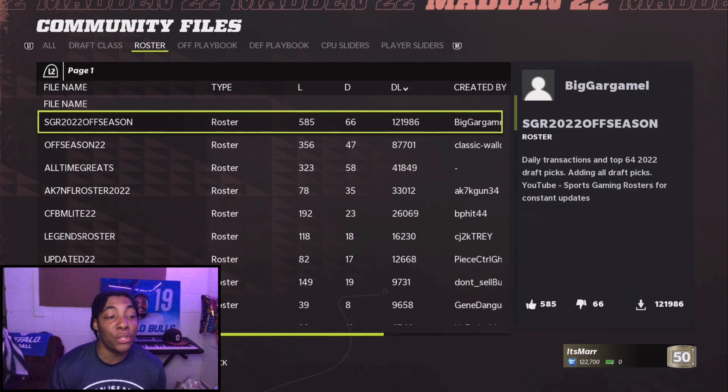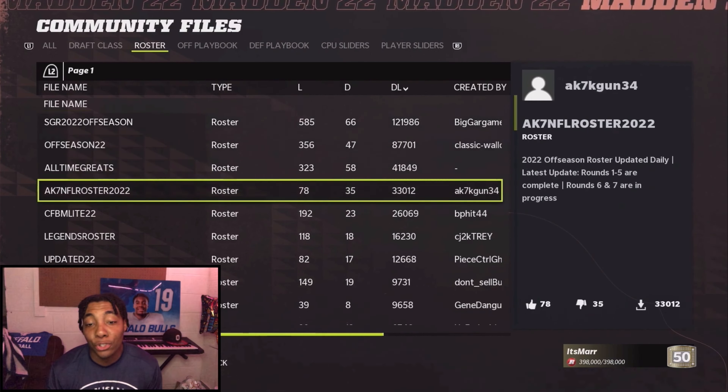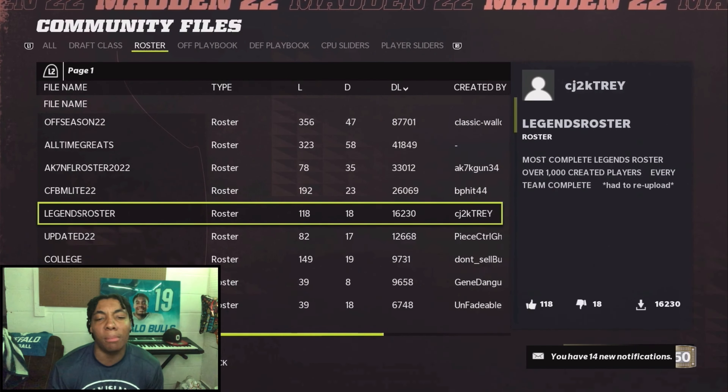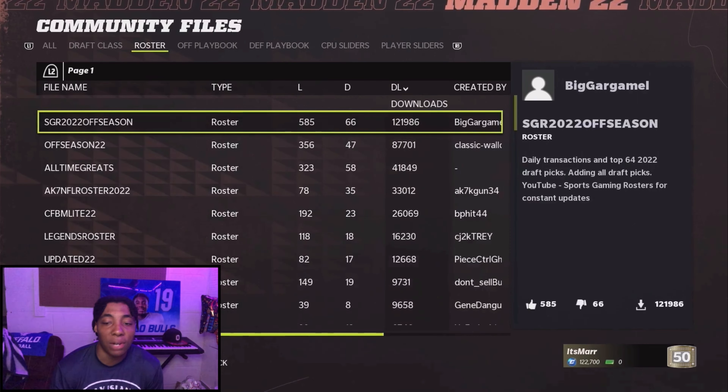Once you get to rosters, you can download any one of these that you choose. I go based off the description and the download count — the one with the most downloads is obviously probably going to be the best roster to download.